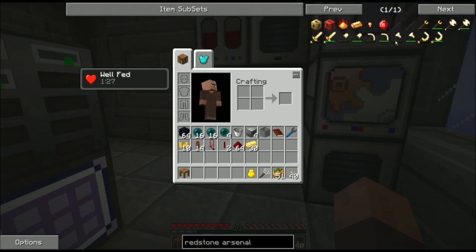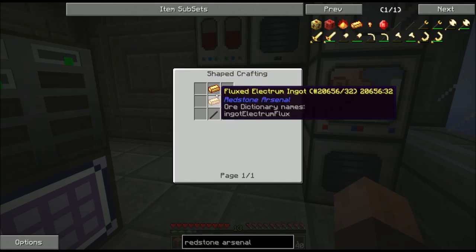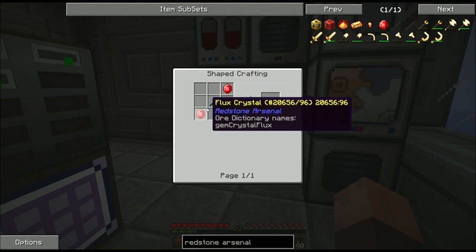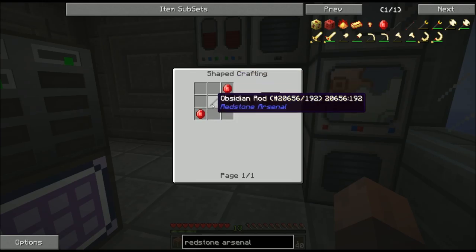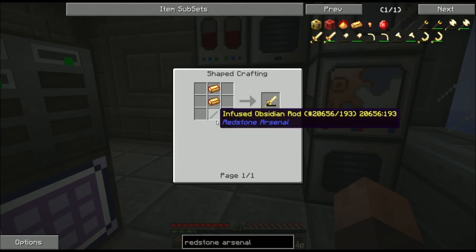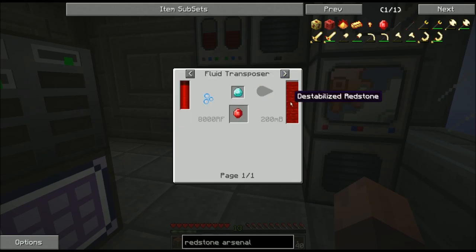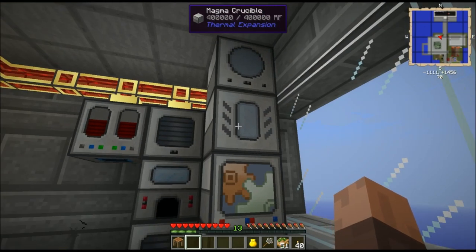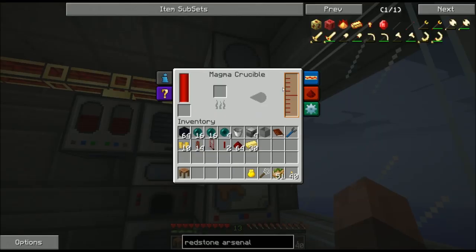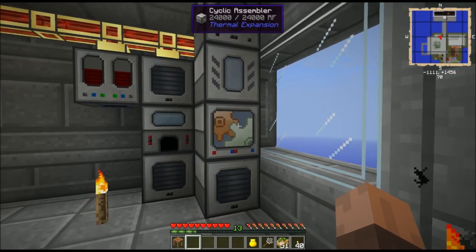All of these Redstone Arsenal tools — for example the flux-infused sword — use fluxed electromagnets and infused obsidian rods. Those infused obsidian rods are made with flux crystals and regular obsidian rods. Obsidian rods are made with blaze powder and pulverized obsidian, and the flux crystals are made with diamonds and destabilized redstone in a fluid transposer. I've got a magma crucible here pumping into a fluid transposer, outputting out the top and bottom into a cyclic assembler, but we'll get to that in just a moment.